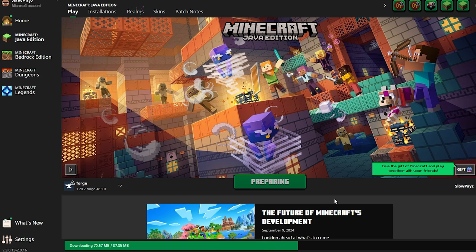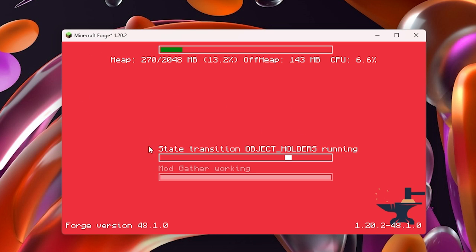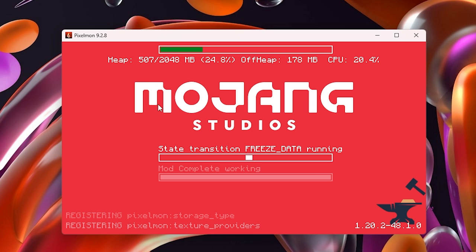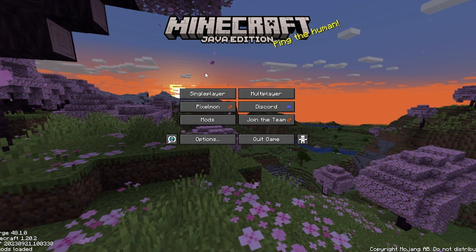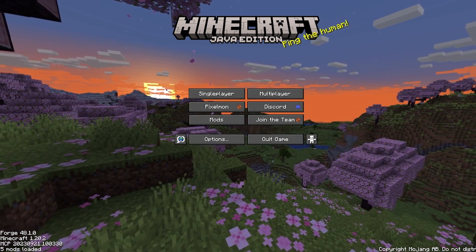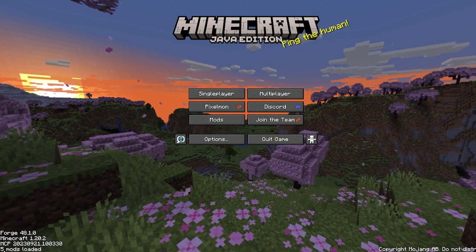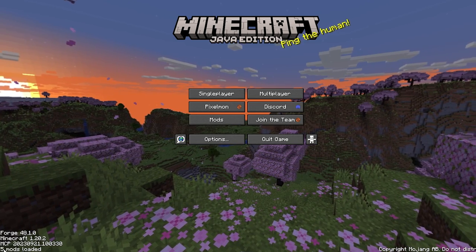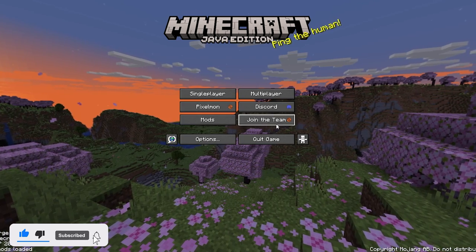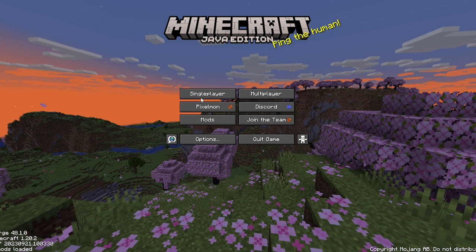Our Minecraft is now loading up. You can see a lot of different stuff on the screen — if it looks like this for you, that means everything is working. This may take a little bit of time depending on your computer. Mine has now loaded up and everything looks different. Down in the corner we can see we've got five mods loaded. Usually when you install Forge you should only have three or four, so having five tells me that Pokemon is working. We can also see the Pokemon logo on screen.